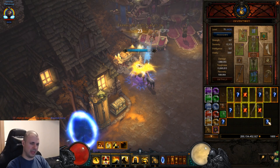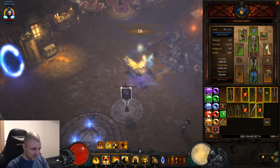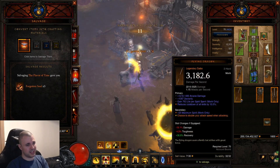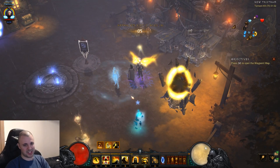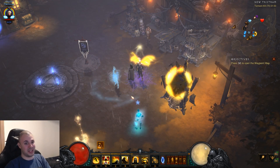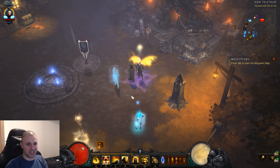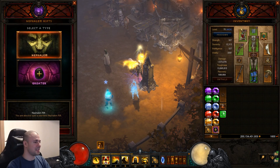These last couple of days I'm getting Witching Hours every single day. Sometimes it just feels like the game deals out certain items in cycles each season — one time it's Traveler's Pledges, another time it's Compass Roses. So this time it's Witching Hours for me. Anyway, sorry guys — I'm going to show you the build now and how much better it is with the spirit stone.